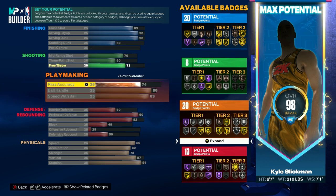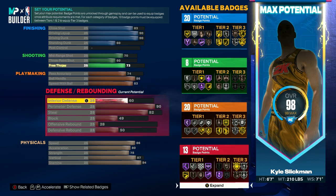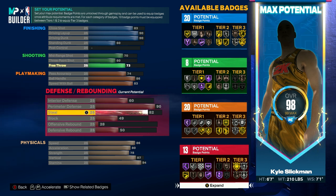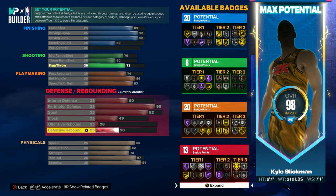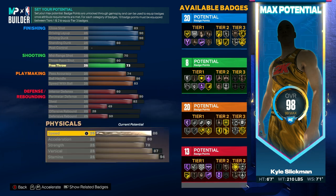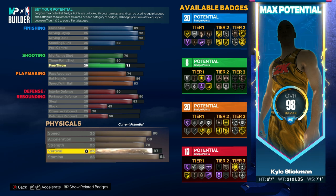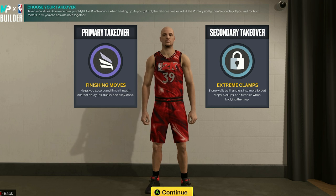Your playmaking also needs to be decent, so have 74 pass accuracy, 86 ball handle, and 83 speed with ball. For defense, set interior defense to 60, perimeter defense to 90, steal to 82, block to 49, offensive rebound to 27, and defensive rebound to 50. For physicals, go with 86 speed, 80 acceleration, 78 strength, 87 vertical, and 95 stamina. The next gen takeovers should be finishing moves as your primary and extreme clamps as your secondary, to cover both your offensive and defensive output.